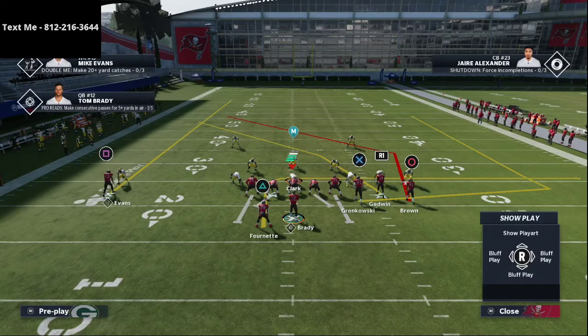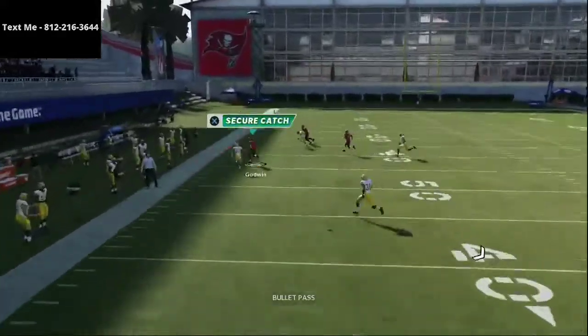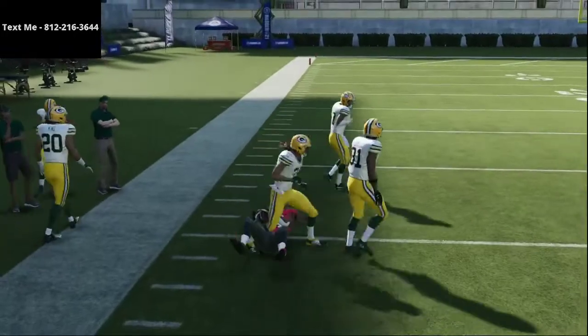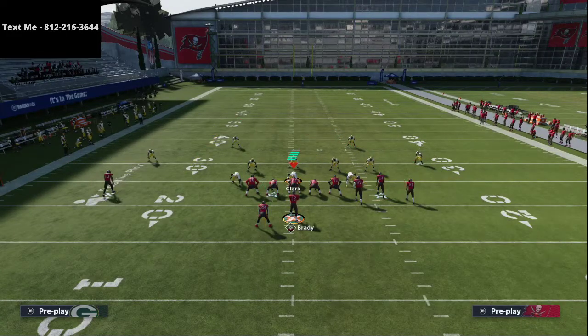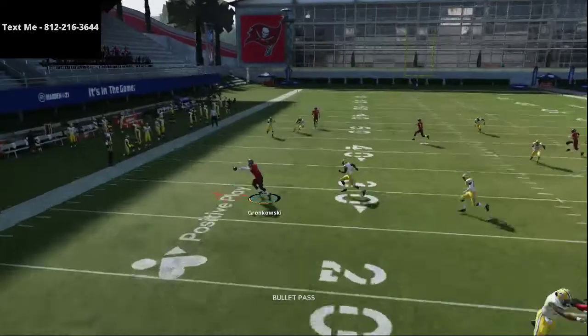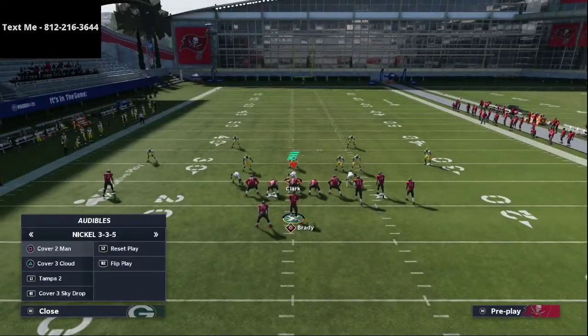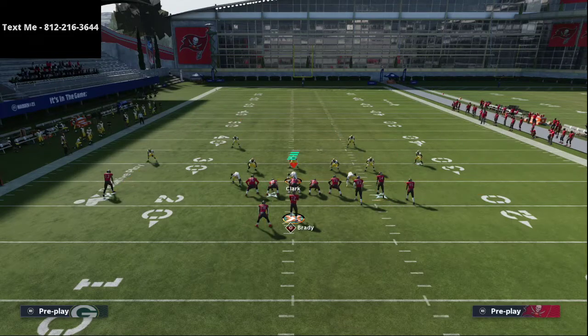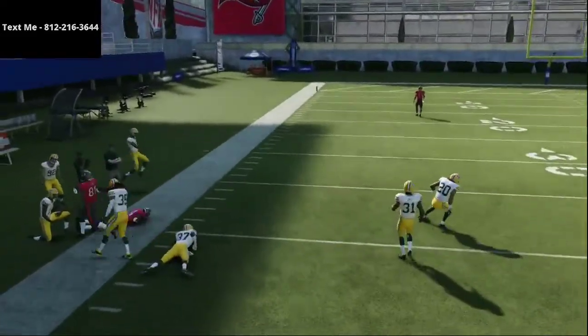All you're going to do is streak Mike Evans, and then drag the tight end — that's the only setup required. You might motion out Antonio Brown just a step or two, but that's really all you need. This crossing route is absolutely insanely powerful. You see it gets over 25-yard curl flat zones relatively easily. There's really nothing the defense can do to defend this. You obviously still have your quick flat route to your tight end where you can get the truck going, and also a route to the running back out of the backfield.